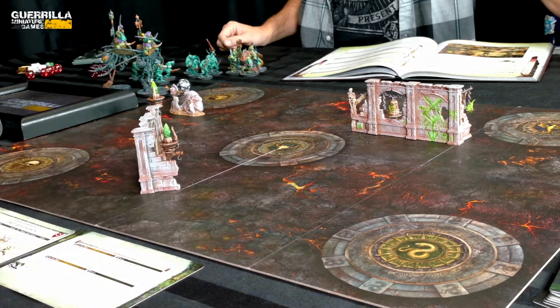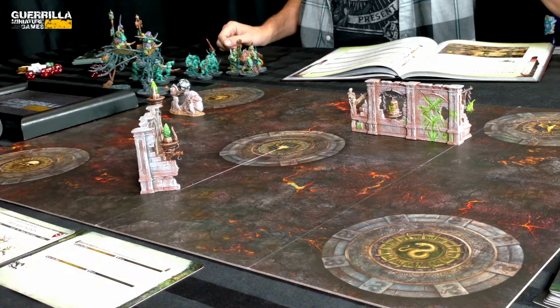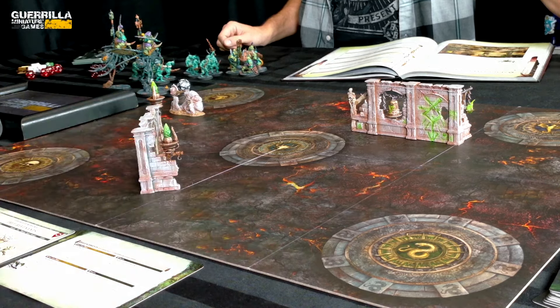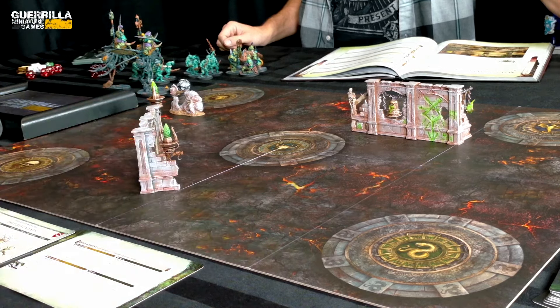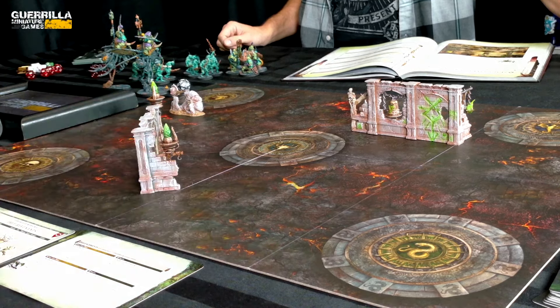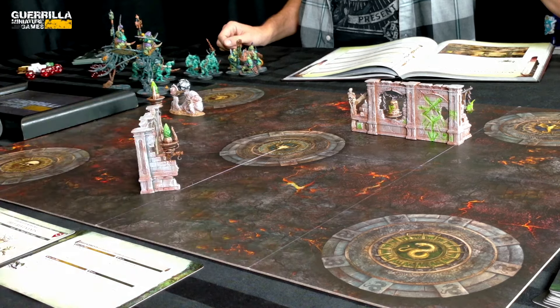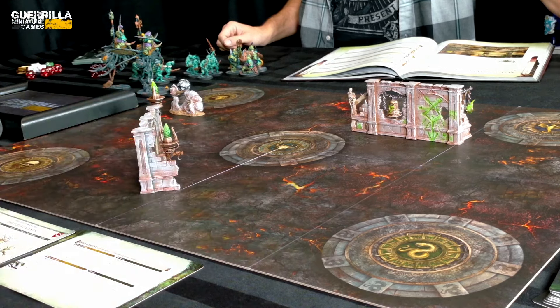Scoring at end of round one: I hold 1, hold 2, hold more for 3 points, plus an extra point for my Reclaim twist objective — 4 points this round. I also score Take the Flanks — a friendly unit within 3 inches of each short battlefield edge — for 5. Total: 5 points each after round one, tied game.